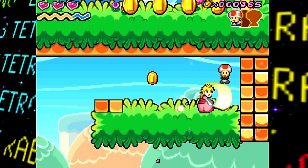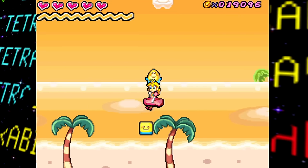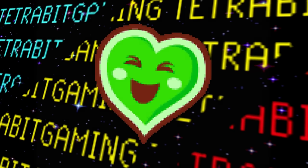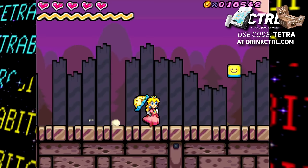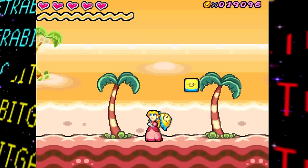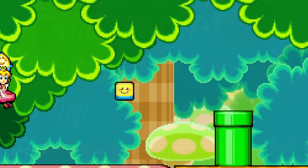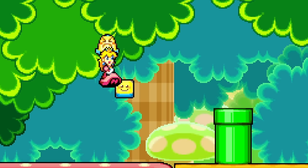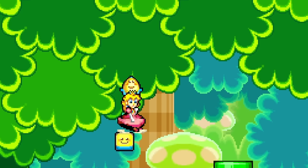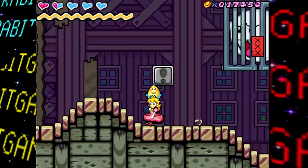Moving on to unused content left over in the final cut of the game: first, there's a lone audio track that goes unused — a calm version of the music heard in the pre-boss fight rooms throughout the game. The calm vibe is only attainable when taking some damage, and since you always start these rooms with full health without any way to take damage, this variation is never normally heard.